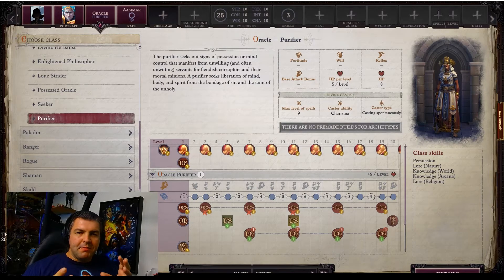Hi everybody, it's Leroy from Leroy Gaming, and today we are continuing our coverage of Path Under Wrath of the Righteous as it enters Beta Phase 2. We're going to be looking at a new Archetype that has been added to the Oracle class, and this one is unique in that it requires you to be an Asimere in order to pick it, and it is called the Purifier.